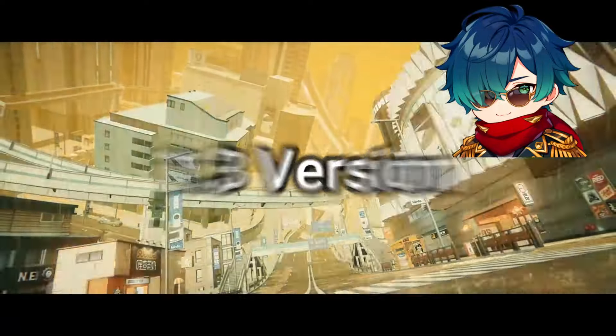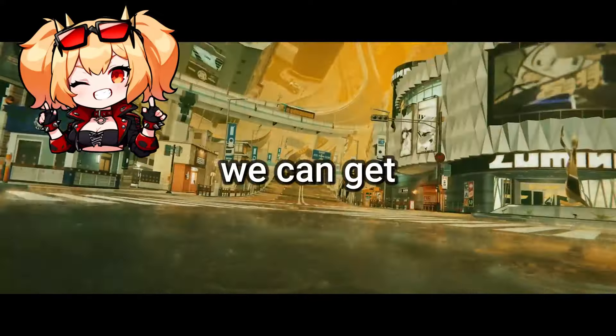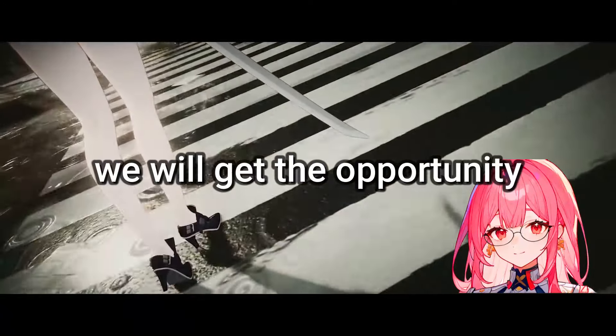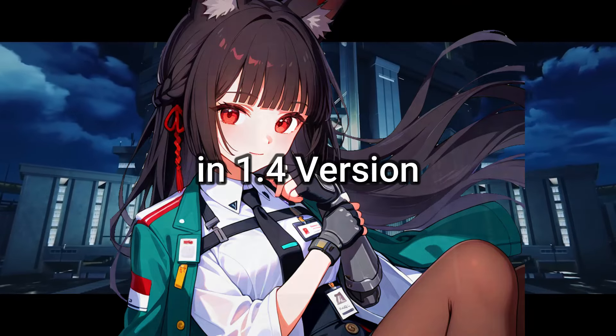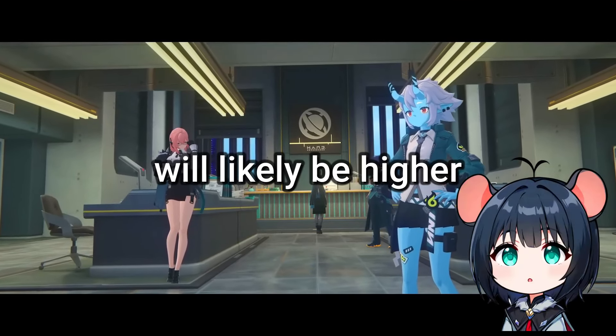Hello gamers! Version 1.3 is around the corner, so I made this video to calculate how many polychromes we can get. Hopefully this helps you plan your future pulls. In this update, we will get the opportunity to pull for both Yanagi and Lighter. Otherwise we can save for Miyabi in version 1.4. Just keep in mind that this is an estimation and the actual amount will likely be higher.